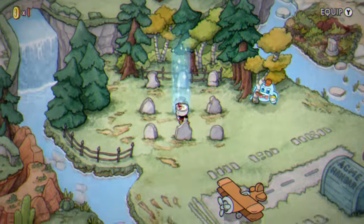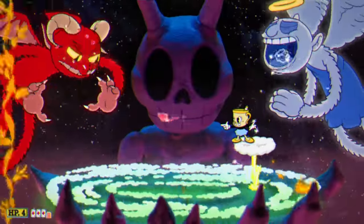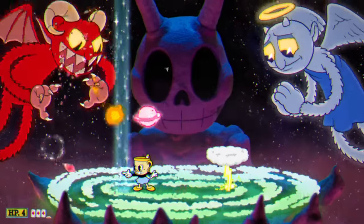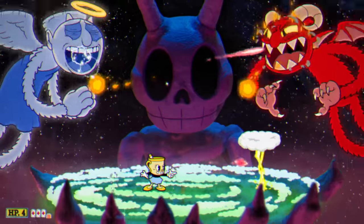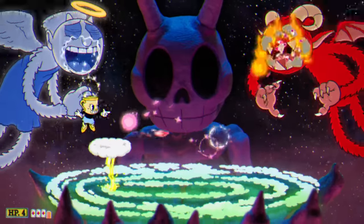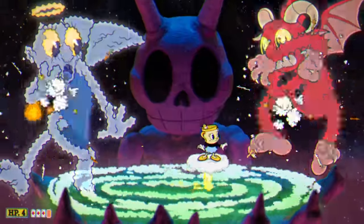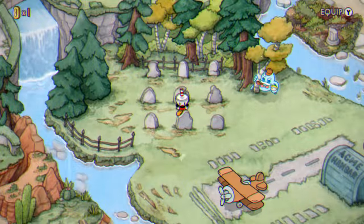Interact with the gravestones in the order that the competitors finished — first, second, third — based on the directions in their dialogue. You will unlock the secret boss battle with a heaven and hell mechanic where you fly across the cloud. Use the Crack Shot to make quick and easy work of this boss battle, and this will turn your Broken Relic into the Cursed Relic.